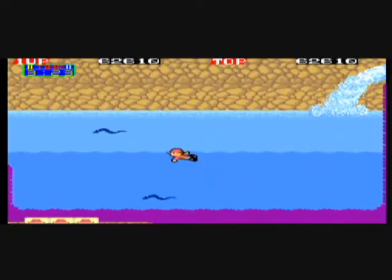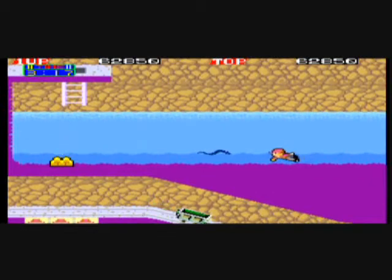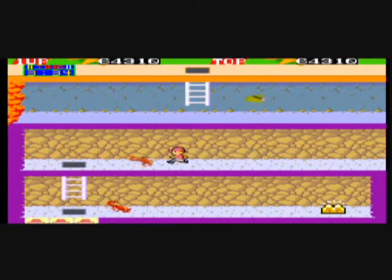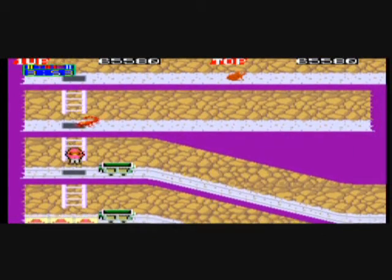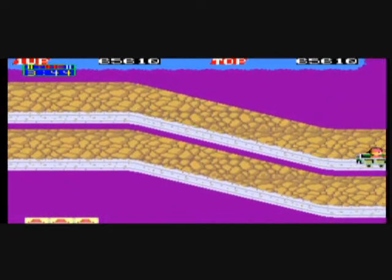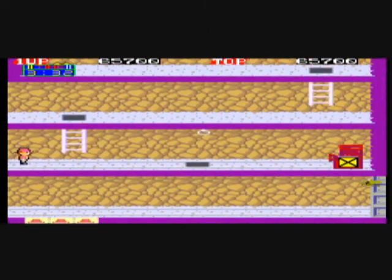If you hang around on one screen for too long, a little creature will appear — I can't tell if it's a UFO or what — but it will start to hound you, and if it catches you it kills you. To make it go away you have to leave the screen left or right. Now we've got frogs. On this mine cart stage we will have descending rock pillars that can kill you. You can jump into the mine carts, but you don't have to take them — you can go on foot. To stop, you can jump on those little pull cord thingies.